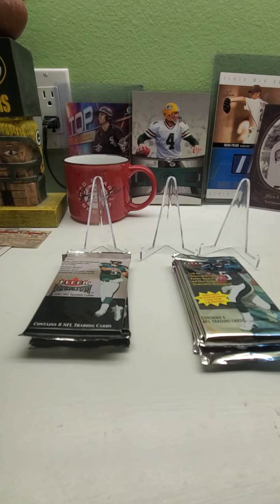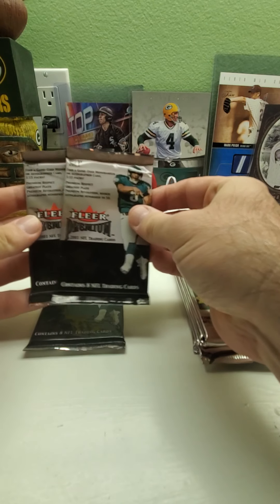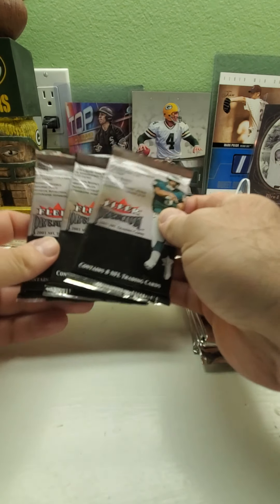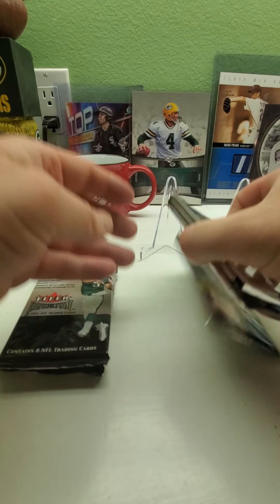Hi everybody and welcome back to Ryan Bolton's Cards. Today we're going to do a little football mini-rip of a few packs from 2001 Fleer Premium. Hopefully we can get a Drew Brees rookie, LaDainian Tomlinson, or any other good rookies from that year.